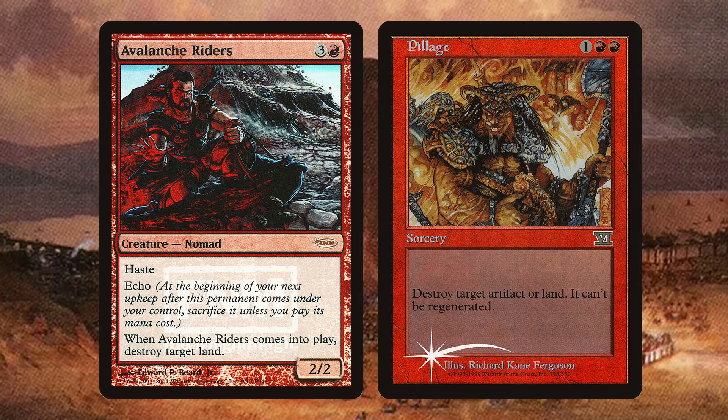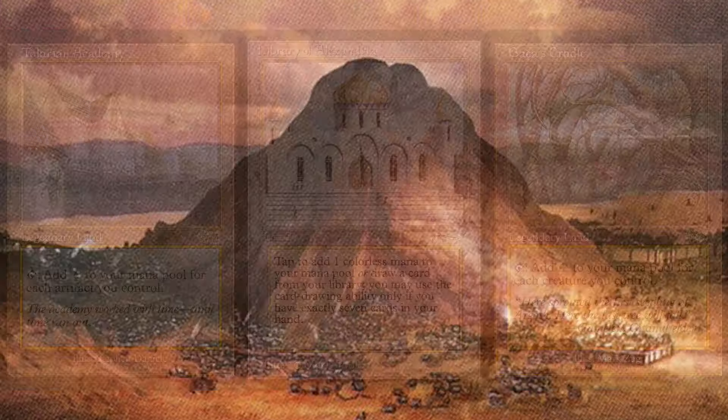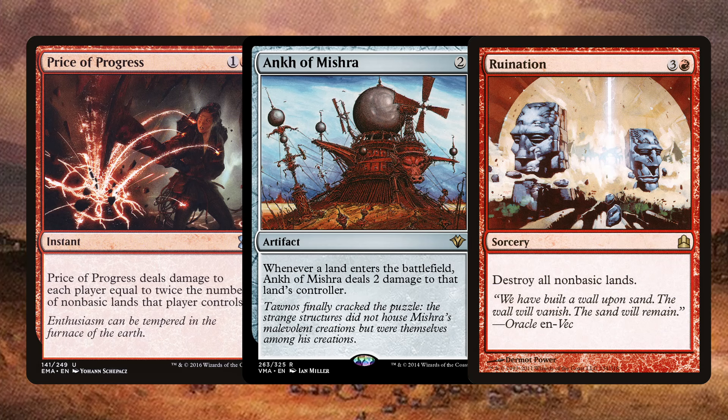Paired with cards like Pillage and Avalanche Riders, even just taking out single lands can often be what wins the game. Gaea's Cradle, Tolarian Academy, and Library of Alexandria are all massive players that can lead to pretty substantial swings, and these kinds of cards help mitigate that. Cards like Price of Progress, Ankh of Mishra, and Ruination are also potential hate cards that act as an incentive to play mono-red, albeit potentially overkill.